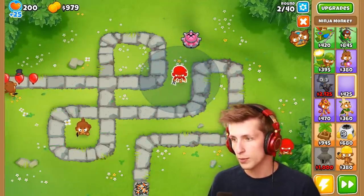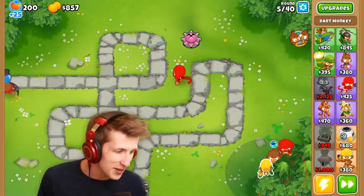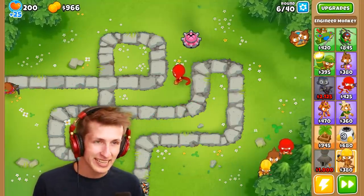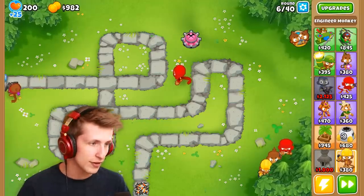Now that the tack shooter's out of range and we've sold our free dart monkey, it's time to get a ninja that has a village helping him out — that's the plan. Wait, why is this person putting all of their towers over here? I'm supposed to be the noob here. They're just stacking all these towers over here.